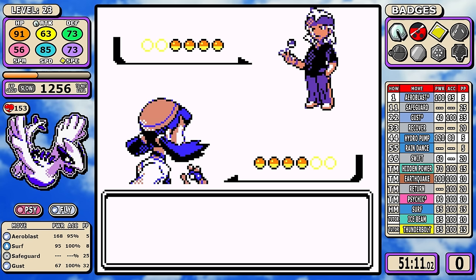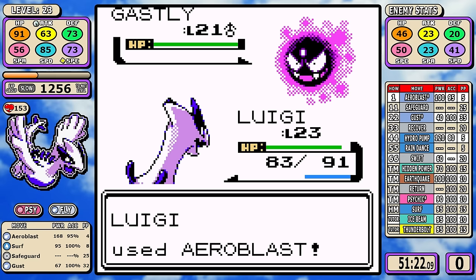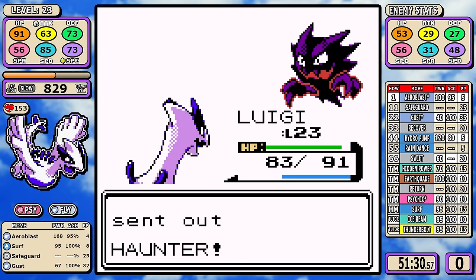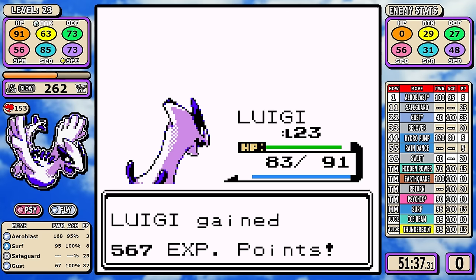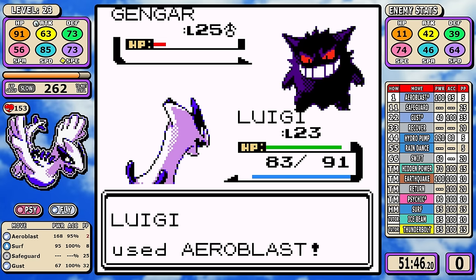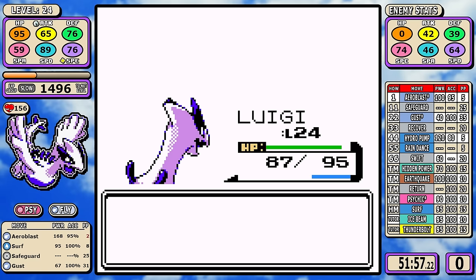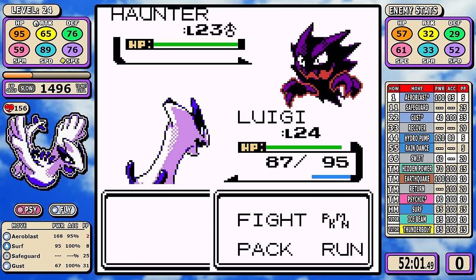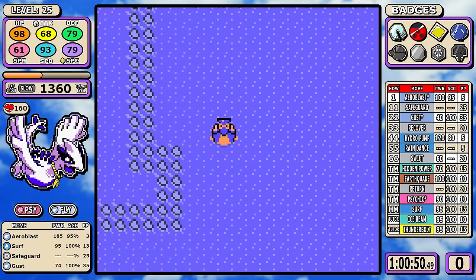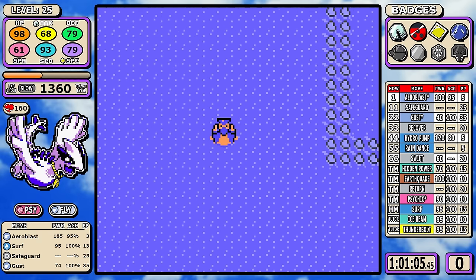For Morty, I use the Ether on Aeroblast and this is what it does — this is Aeroblast, everybody. There's nothing to talk about in this battle, but there's no worse feeling when you find out a Pokemon has a signature move and it's really bad — things like the Ekans line with Glare or the Exeggcute line with Barrage make me really sad. You can imagine how happy it makes me that Aeroblast is actually really good.